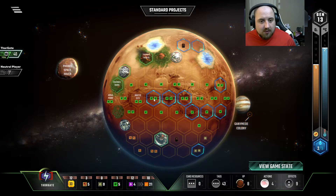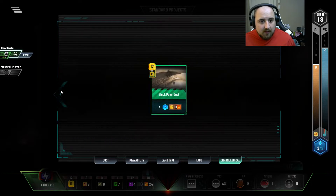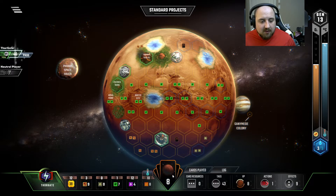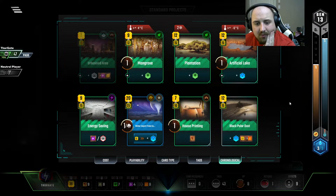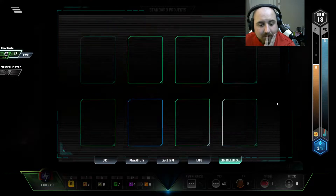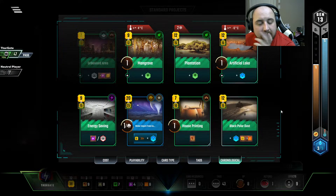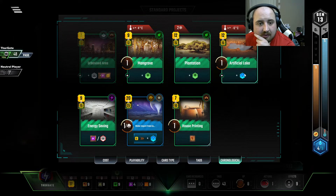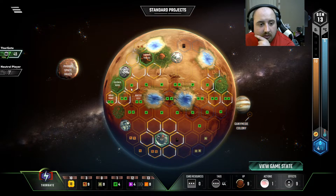Deimos Down really makes it so we get an ocean, which we like — not to mention a ton of steel. We also have another generation, so we can definitely use eight of our heat. This gen and next gen, not quite next gen, but we can hold on to that. Black polar dust. Let's just start slamming the stuff down. Mangrove up here, greenery there.